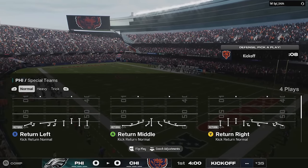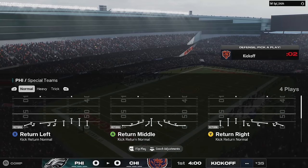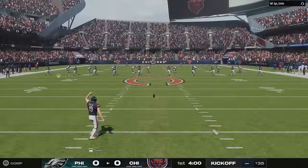One of the things they said they were going to add to Madden 25 from College Football 25 was the revamped passing mechanic — and they added it. If you liked that from College Football 25, you can now use it in Madden 25. You just have to set it in your settings.